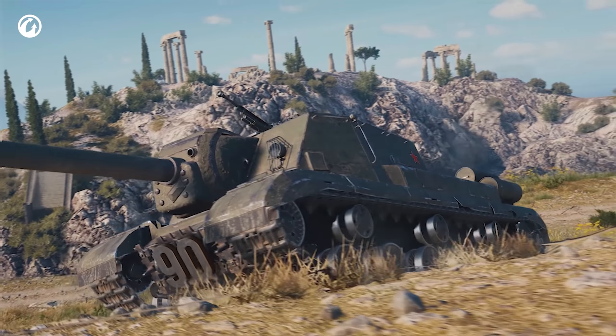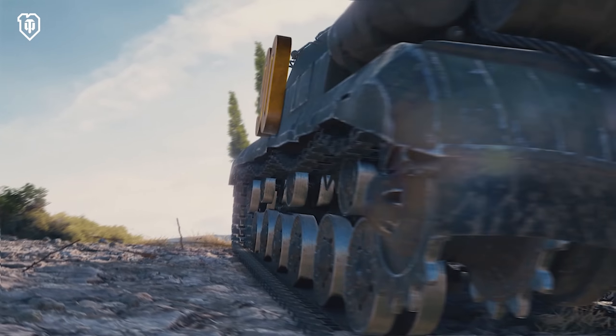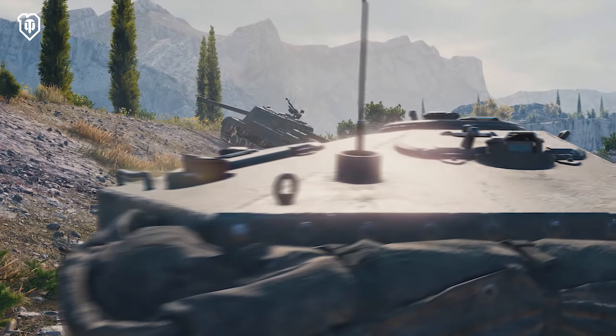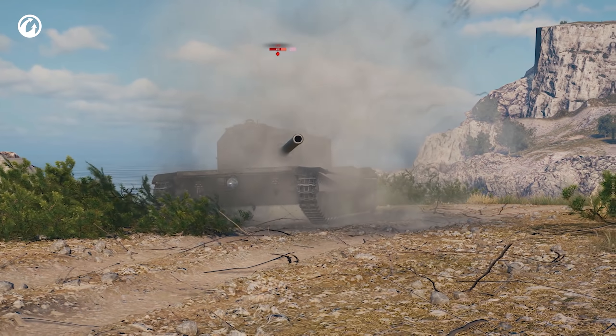The elegant armor parameters of 90-60-90 sound great, but judgment has already passed. This TD can be constantly penetrated by even those weak and ugly tanks that would have been definitely thrown off a cliff in ancient Sparta.